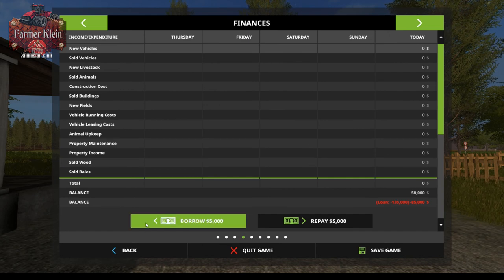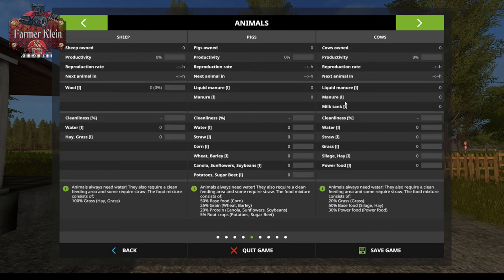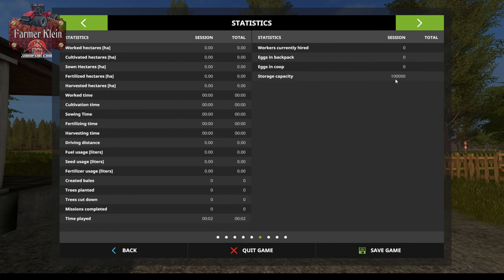Let's take out a loan so we can buy some animals as we drive around. We start with zero animals at the start of the map and all of the feed troughs and water troughs are empty. The silo has a capacity of 100,000 liters, but as mentioned in the description there are multiple silos all around the map for storing product.